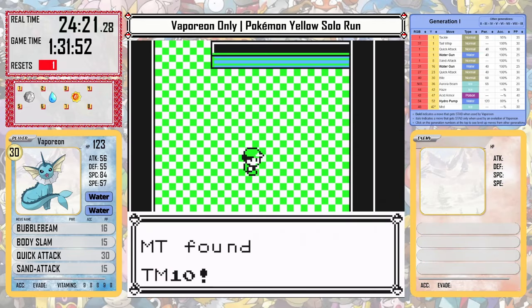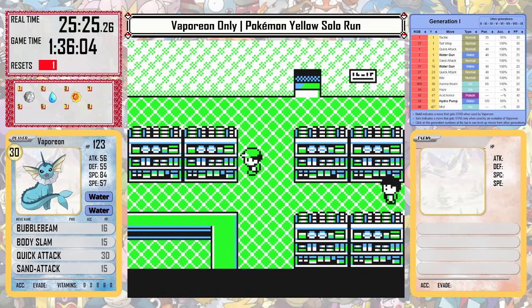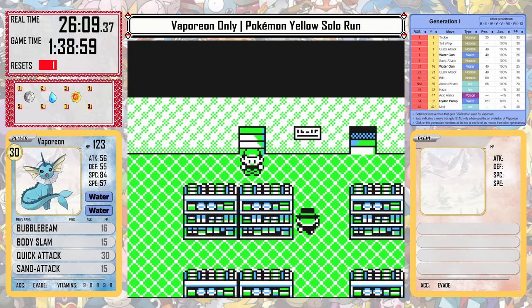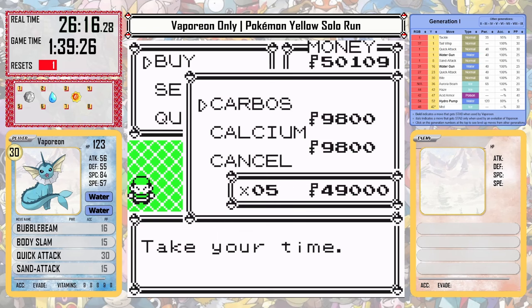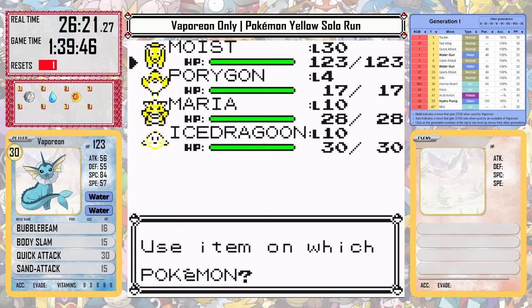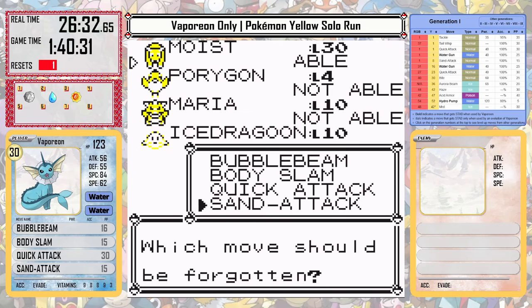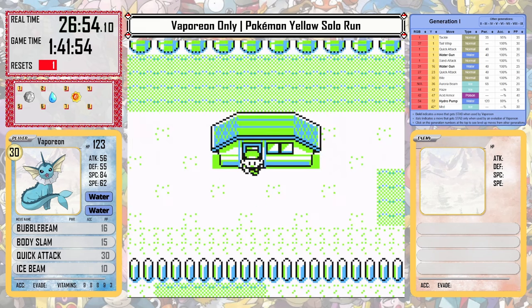Here there are a couple of very important items for Vaporeon as we get later into the game. We can pick up our Poké Dolls and the repels we'll need, and if you go up to the top floor you can pick up Ice Beam as well as a bunch of Vitamins. For the Vitamins, I went with Carbos because I feel like the speed stat for Vaporeon may be a big weakness in the later gyms — it's just not very fast. With that, I can add Ice Beam to my moveset, pick up Fly outside of Celadon City, and fly off to fight the Rival in the Pokémon Tower.